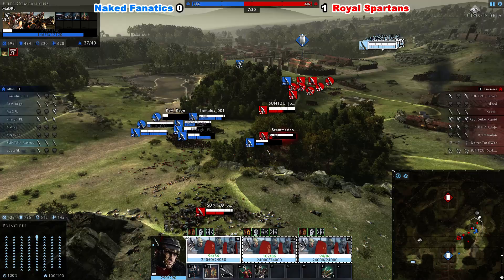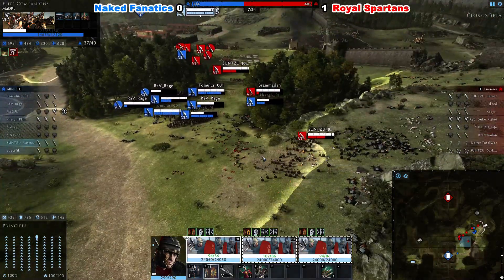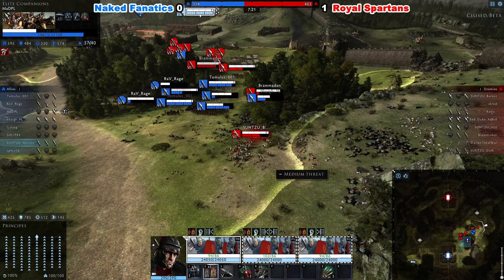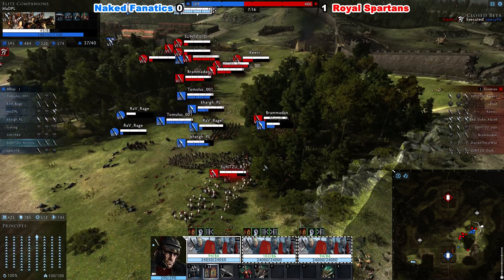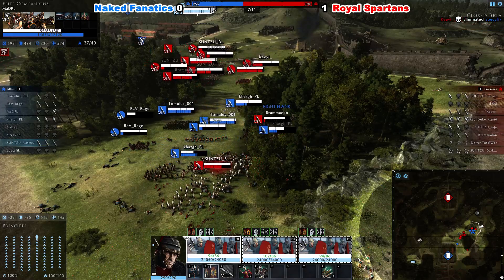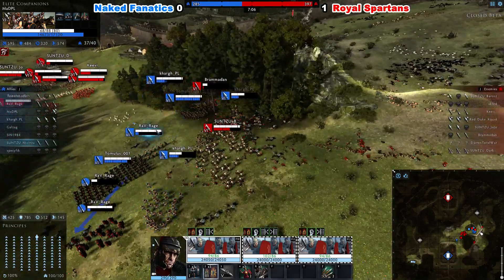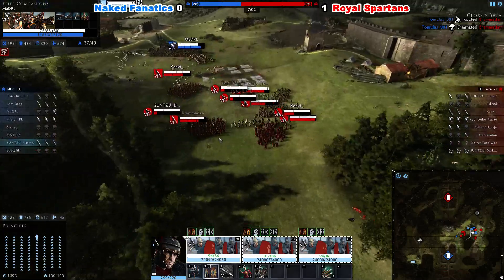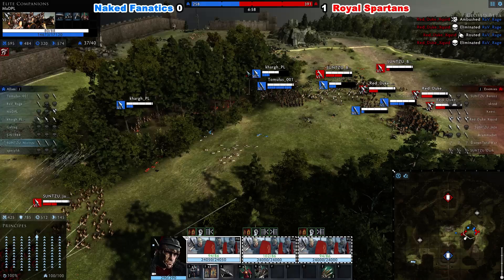It looks like another victory from Team Royal Spartans — this time much, much closer. The core of the Naked Phalanx is now just between these two little sections of the forest, and they're going to get surrounded by both Red Duke's cavalry and Baros' pikes. Baros' pikes are dealing a lot of damage to Kark. Just that one unit alone is preventing Team Naked Phalanx from falling back. Team Royal Spartans can go in and pincer down Team Naked Phalanx and finish the job.